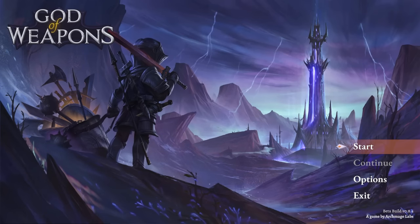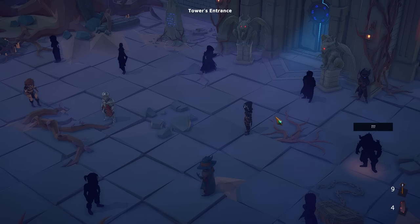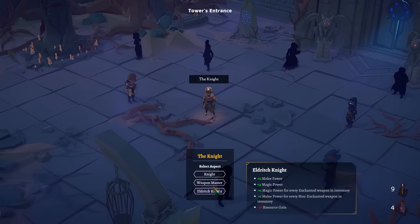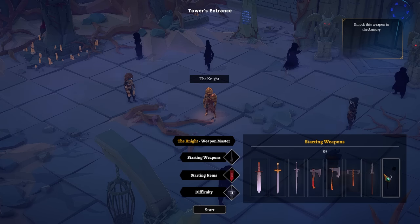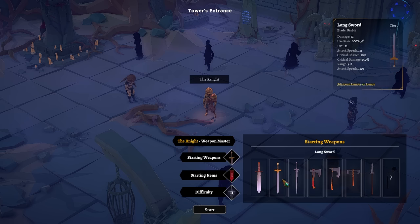Hello everybody and welcome to a brand new miniseries on God of Weapons, an inventory managing horde survival roguelike that I'm excited to be checking out again. We got so many characters and even subclasses to check out here. We're looking at this golden knight, the Weapon Master. We gain attack speed for every unique weapon in our inventory, can't equip ranged weapons, and things are a little bit more expensive. So we're going to be cramming as many small weapons in our inventory as possible, I would assume.